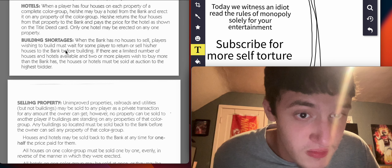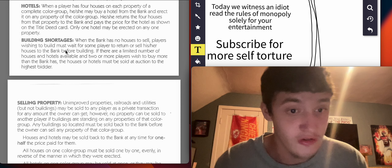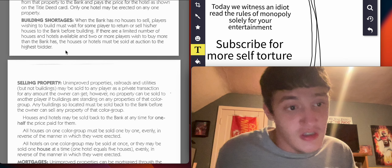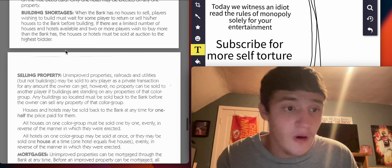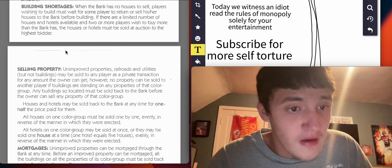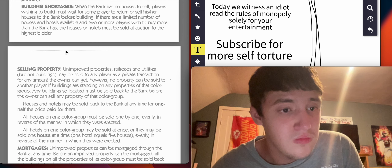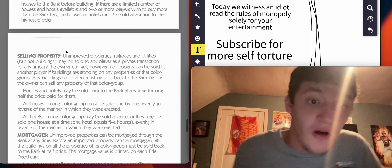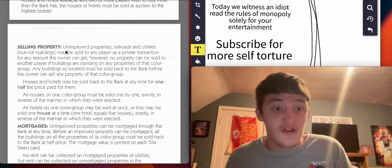Hotels: when a player has four houses on each property of a complete colored group, he or she may buy a hotel from the bank and erect it on any property of that colored group. He or she returns the four houses from that property to the bank and pays the price for the hotel as shown on the title deed card. Only one hotel may be erected on any one property. Building shortages: when the bank has no houses to sell, players wishing to build must wait for some player to return or sell his or her houses to the bank before building. If there are a limited number of houses and hotels available and two or more players wish to buy more than the bank has, the houses and hotels must be sold at auction to the highest bidder.